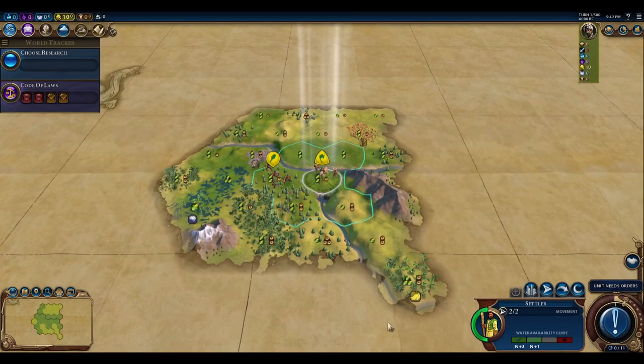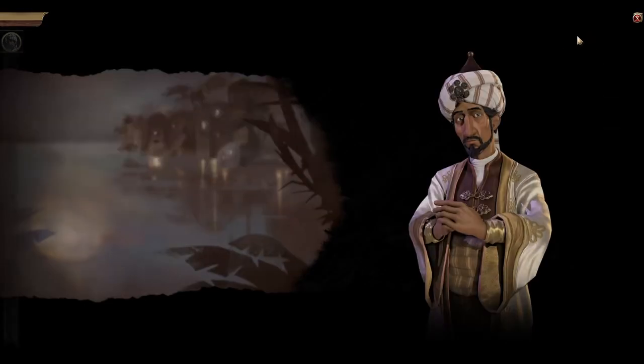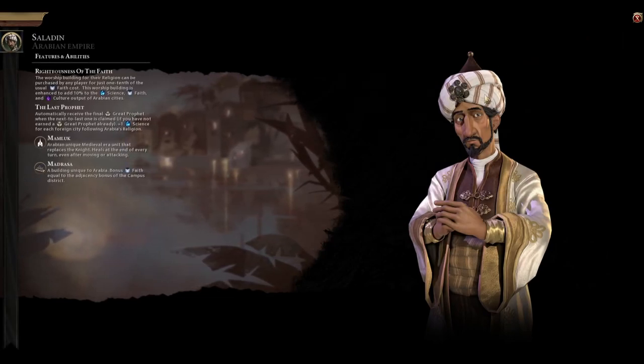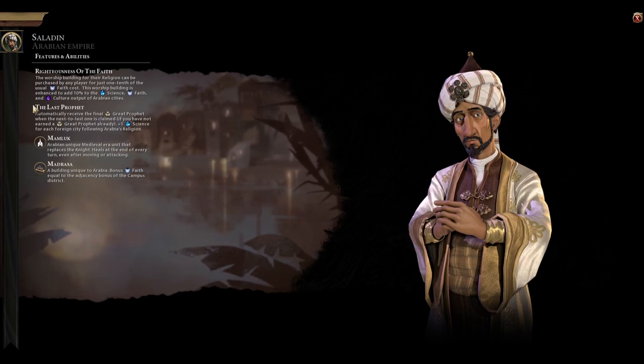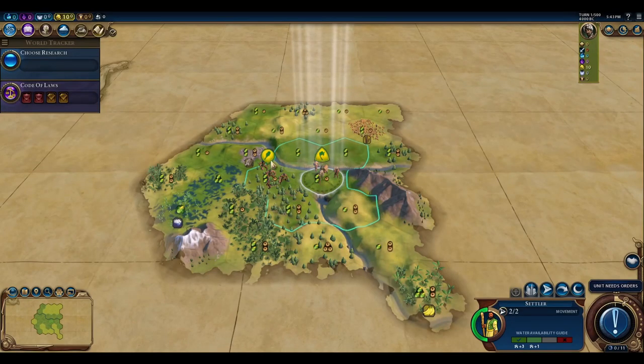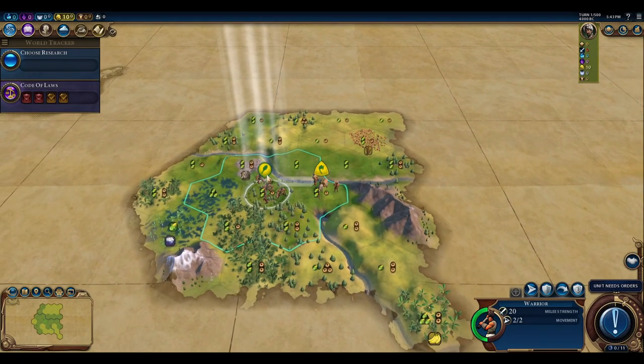I have checked the start bias on the map seed given by the requester, and Arabia appears to have the same starting map bias and same starting location as the Incas. Since the requester wanted a tall playthrough, I'm going to go with Arabia because Inca has a unique tile improvement, which would favor a wide build. Arabia has a unique building which is more conducive to a tall build, although their building also favors wide a little bit. This is the same starting spot you would get if you played Inca on this particular map seed.